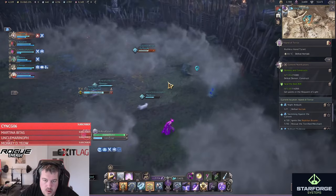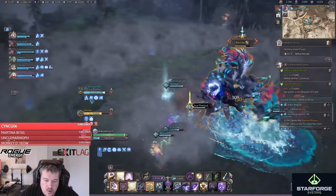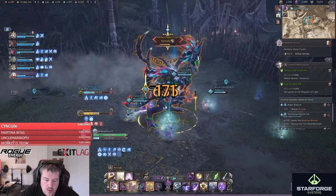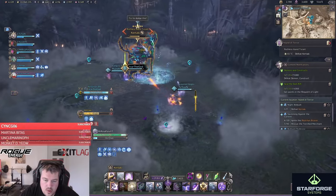To do this phase efficiently, the party leader should mark the geyser locations prior so everyone knows where to go in the fog phase. Then, after one fury attack, one of the geysers will start bubbling — keep your eyes open immediately and move to that geyser.